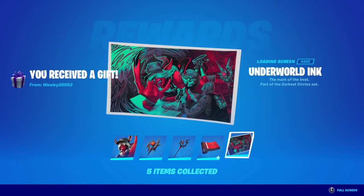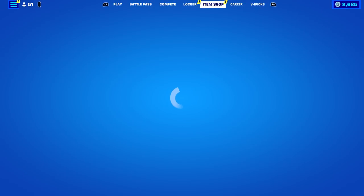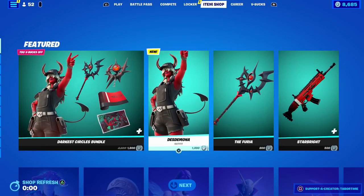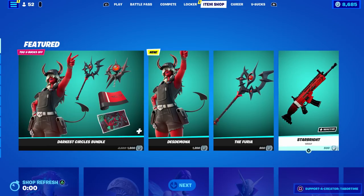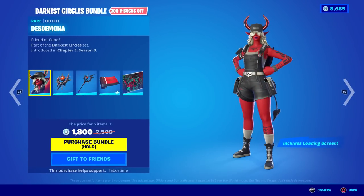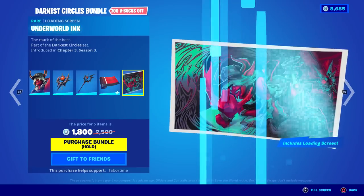Let's see how much that was. She's now available. Everyone was waiting for this skin and it never came out when everyone thought it would, but here it is. It says I don't own it — so it's $1,800. $1,200 for the skin, $800 for the pickaxe — that's a nice deal. And $500 for the reactive wrap. Darkest Circles bundle. So she has no styles, no reactivity.